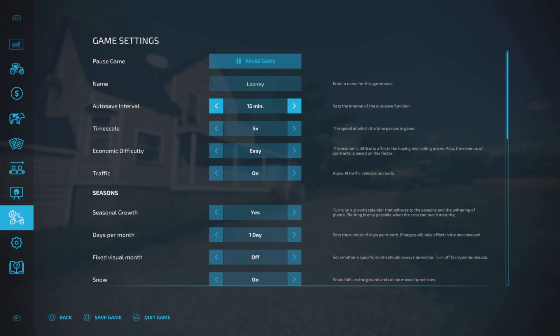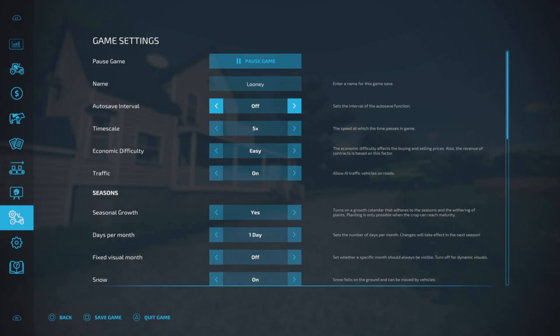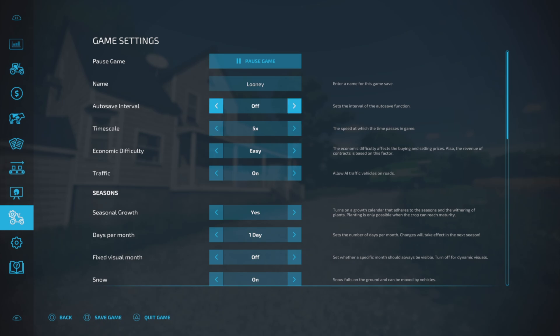Auto save interval. You can set this to off, which I usually have it. You can manually save by pressing the square button in the bottom left corner. Some of us like it off, because if you have it on one of the intervals of 5, 10, or 15 minutes, it doesn't automatically save every five minutes — but if you go past five minutes of playtime and then go back into the menu, it will save. So every time you go into the menu, it's going to save your game.